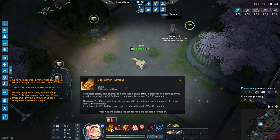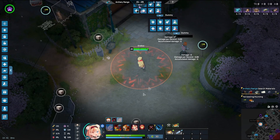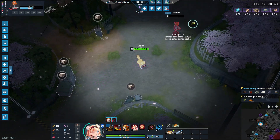Now in cat form — her Q is called Cat Punch. Her next basic attack has increased range and she will literally charge at you. Let's see that in action: this is the charge range, and there you go — it deals a lot more damage.